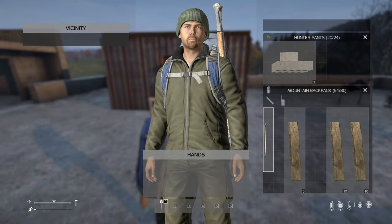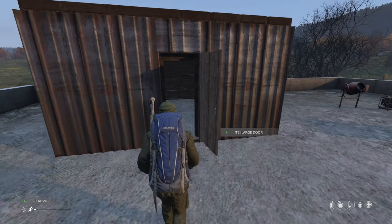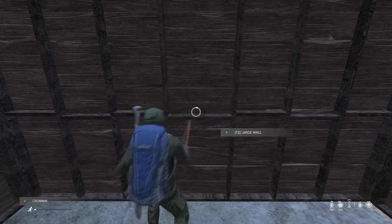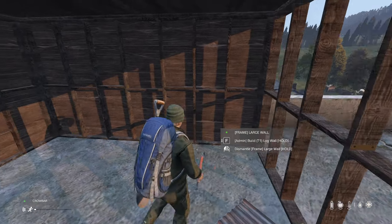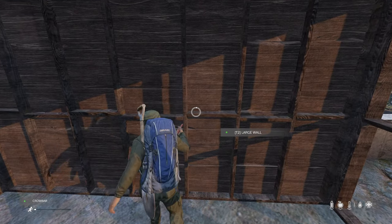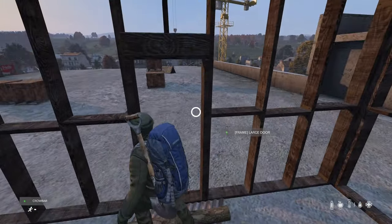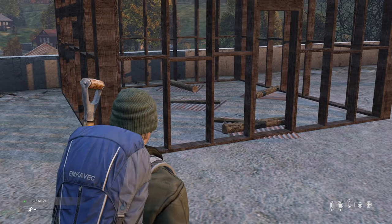To start this process, we will first need to dismantle our base down to the frame. Use your crowbar to dismantle. This is a part that many get confused about when upgrading from tier 1 or 2 to tier 3. You must dismantle the parts you want to upgrade down to the frame first. With everything taken down to the frame, we are ready to start upgrading.